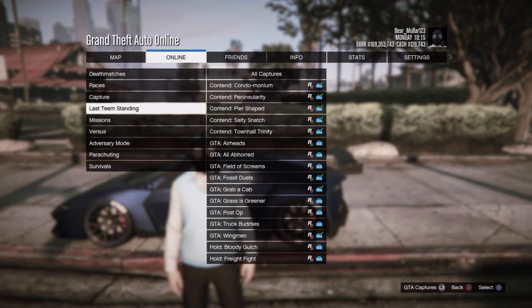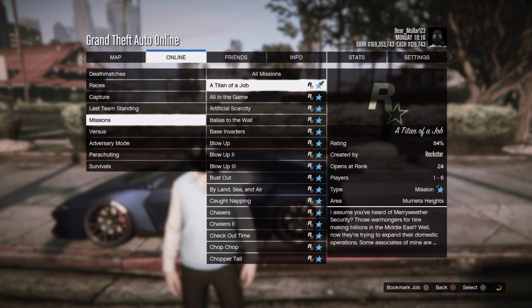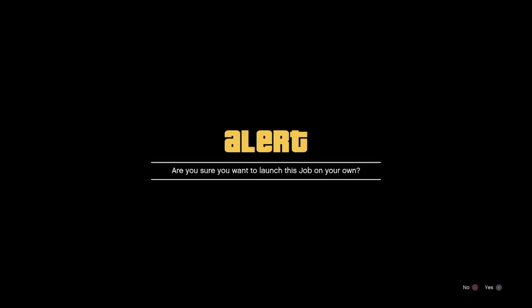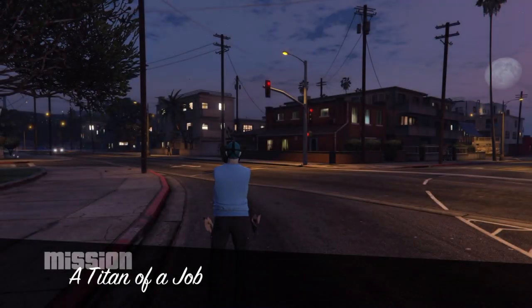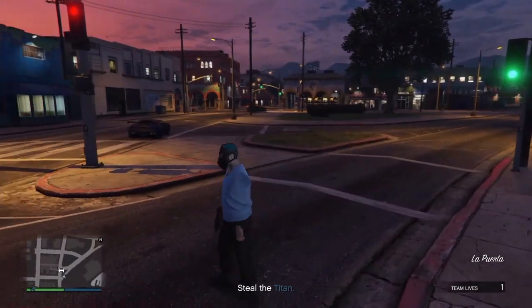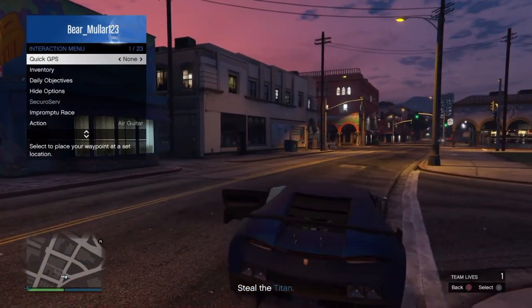Set up any Rockstar created mission — I'm going to load Titan of the Job. When you load it up, confirm settings and play. When you load in, you need to go to Ammu-Nation — I got mixed up there. You should notice you actually have invisible arms as well; they are full, so it is pretty unique.